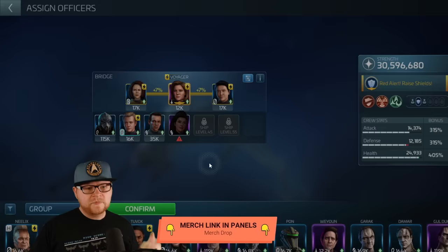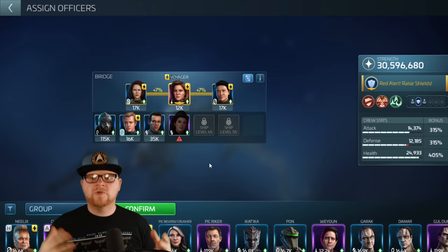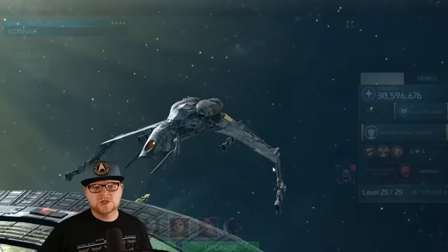This is an effective crew, and a more recent one, but you can use it against Dominion hostiles, freebooters, regular Federation, Klingon, and Romulan hostiles. You can also use it against Borg probes — I wouldn't say it's the most effective Borg probe killing crew we've found, but depending on what tier and level you have, it's effective for all levels.